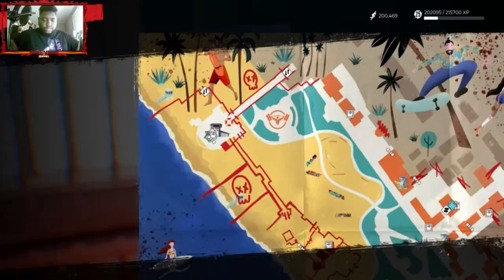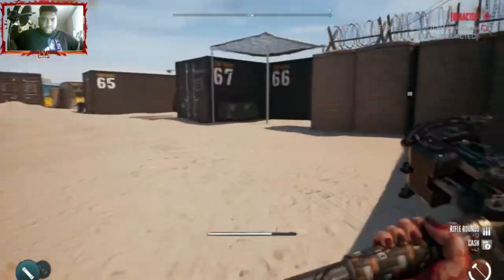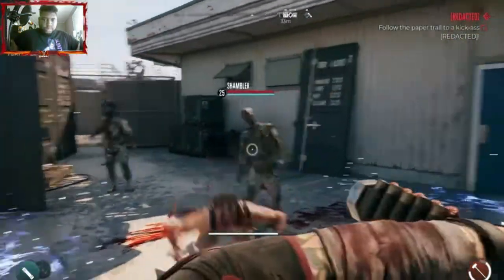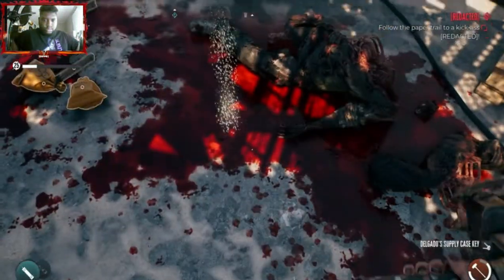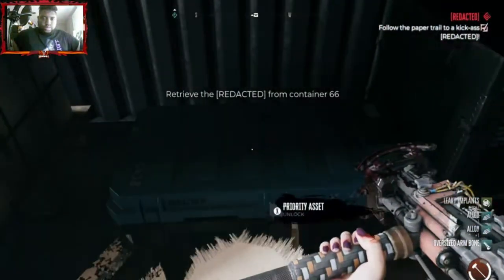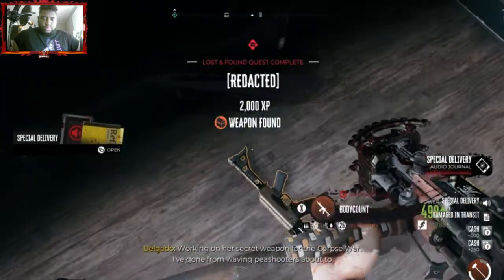Once you start the Lost and Found quest, it involves going back to the tower the same way as the first quest. Exit this door, go right around these crates, and behind them are a couple of enemies. Kill all of them — one in particular will drop a key. Pick that key up, go into the crate right next to the enemies, break these breakable crates, and this chest will contain the legendary weapon: the legendary AK Bloodthirsty Body Count.